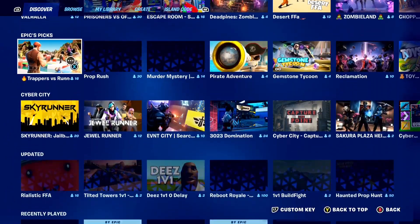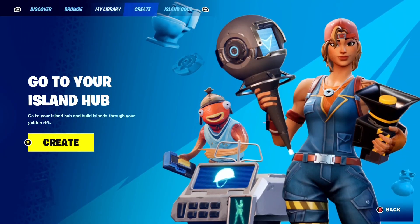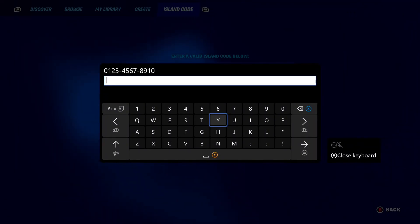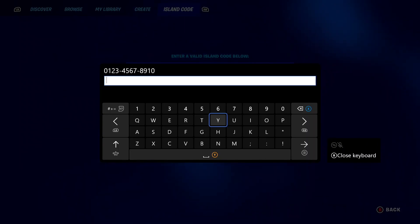Once you get to this page, scroll all the way over to the Island Code section. It's going to prompt you to enter an Island Code. When you get there, enter the exact code I'm going to show you right now.